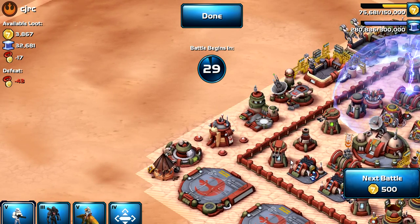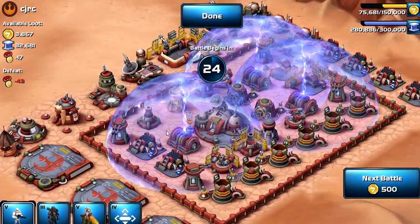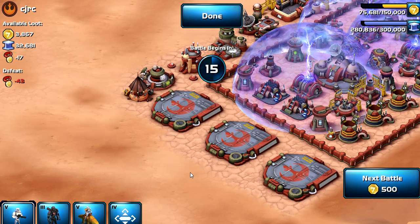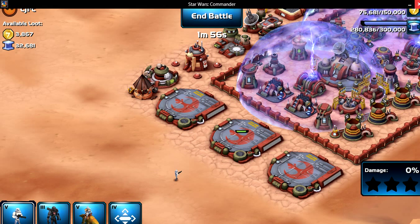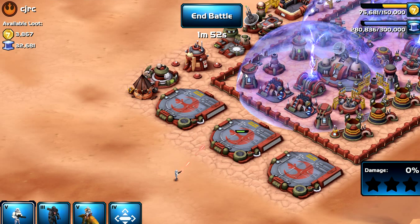So when you want to attack somebody, let's say you send all of your troops and all your units in, but you know you're going to lose the attack. Like, if I just send one guy, I know I'm going to lose. What you do is you just exit out of the game, and when you exit out the game it doesn't save the battle, so you keep the same amount of medals.